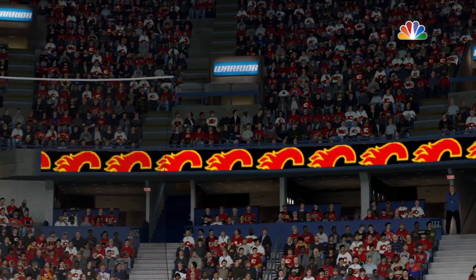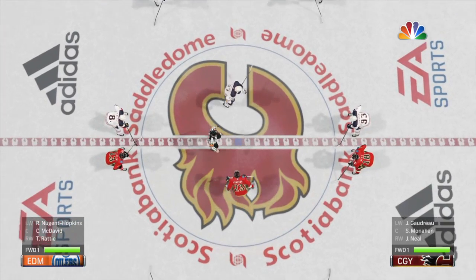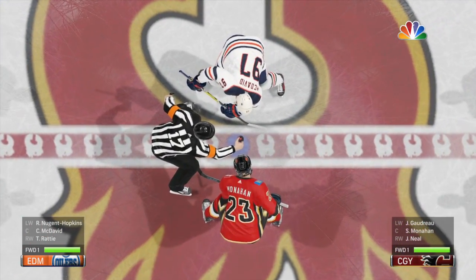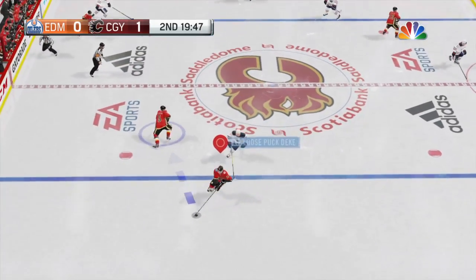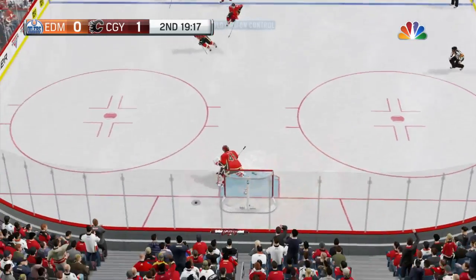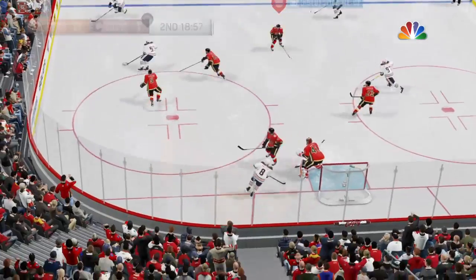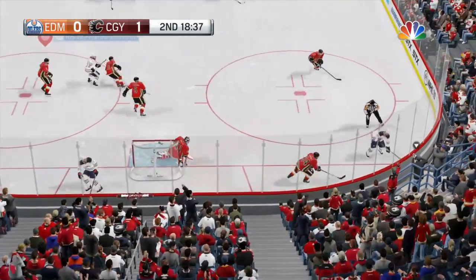There's the beautiful Saddledome — kind of close to our seats, they were probably in that last shot. Come on, Sean. Oh, that was a disaster. Terrible try. Passed right to the guy. Wow, how did he not get that?